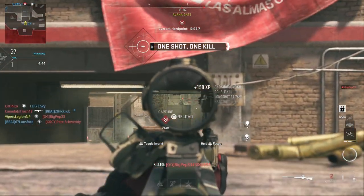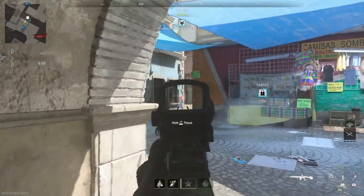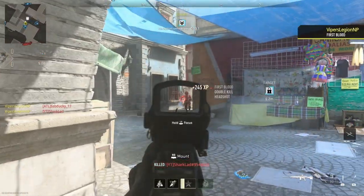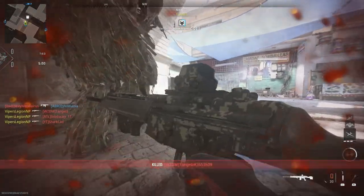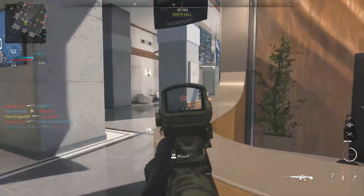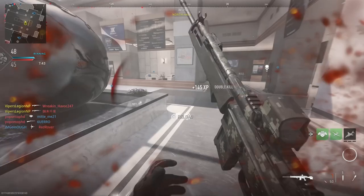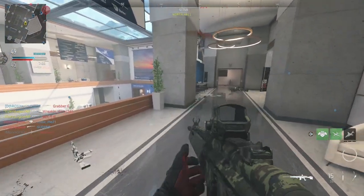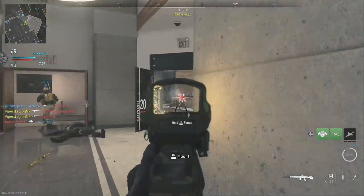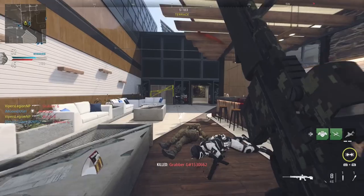Double kills can be kind of tricky sometimes, especially when the enemies are spread out. At the time of recording this video, there is currently a playlist called the Close Quarters Playlist. I hopped into this playlist because the maps are smaller and I don't have to walk as far to get to the enemies, which is exactly what you need to get into the action and get these double kills as quickly as possible. Because the maps are small, the enemies are more likely to stack up in tight corridors, as opposed to a big map where enemies are more spread out.